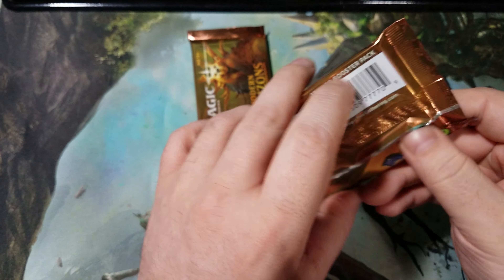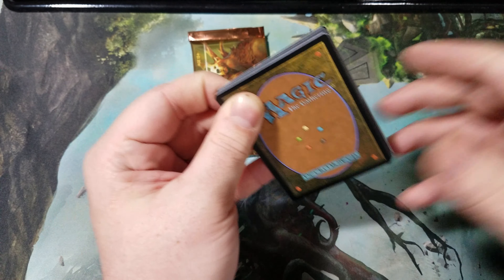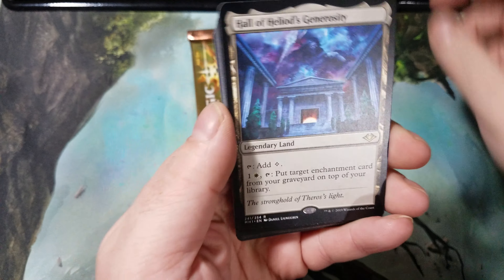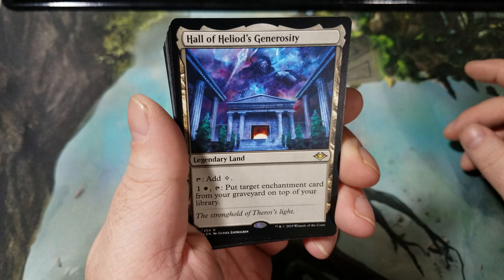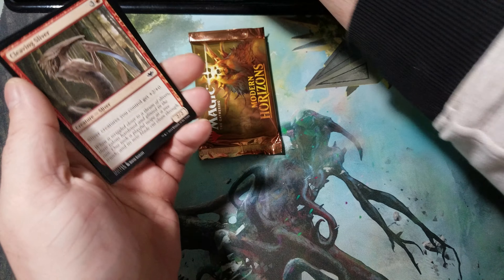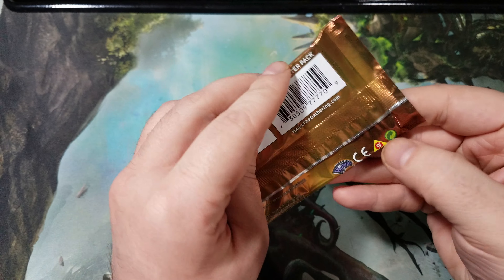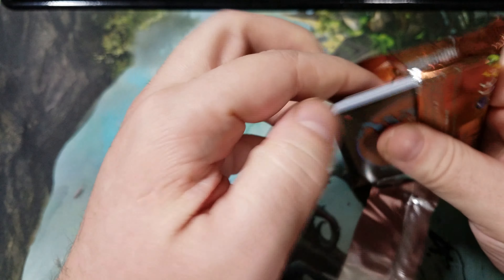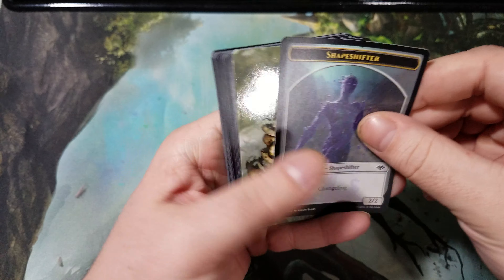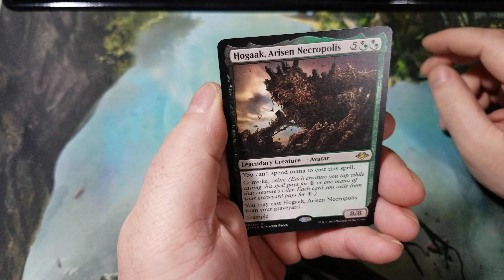Last two — pull something out of here, turn it around, give us a Foil First Sliver or something. Hall of Heliod's Generosity — there we go, another horizon. Last one — moment of truth, show me the holy grail. Hogaak, Arisen Necropolis!